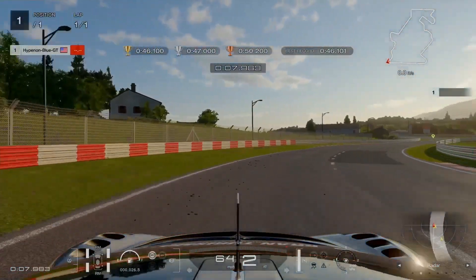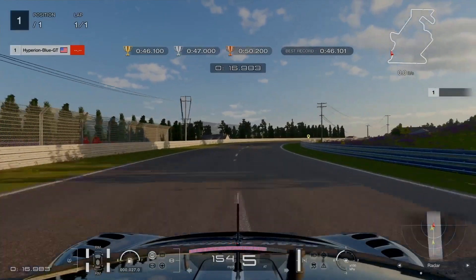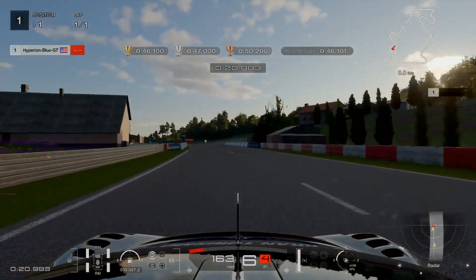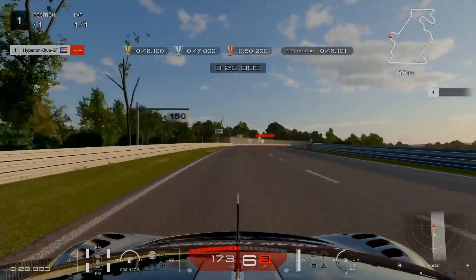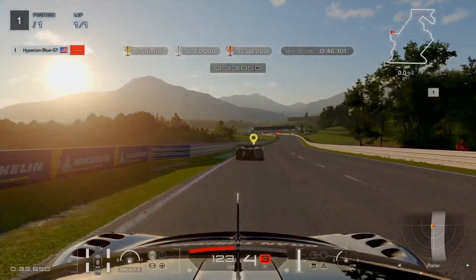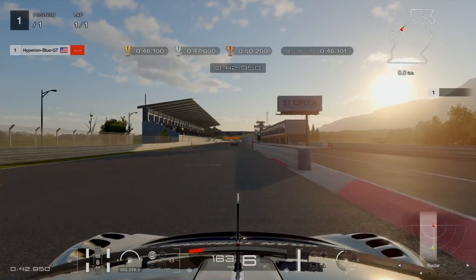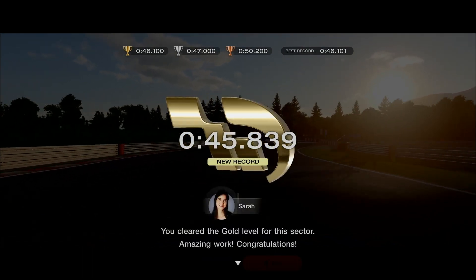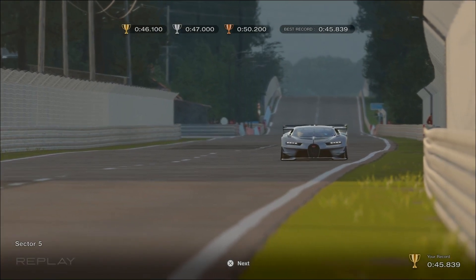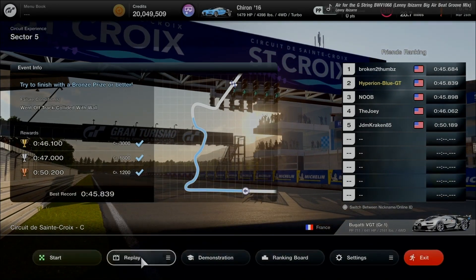Going to step it up and make a perfect line. Keeping a good check on the radar, mastering tight turns and consecutive apexes and curbstones. The ghost car is about to make one single push. Absolutely check and correct — going hard for the gold at 45.839 seconds. That's better. Reminder: go faster when using Group 1 in circuit experience at advanced level. Good job clearing sectors 5 and 6, saved as a replay.